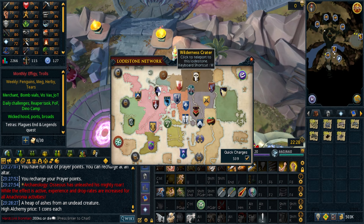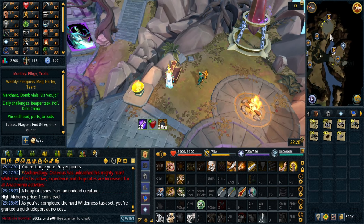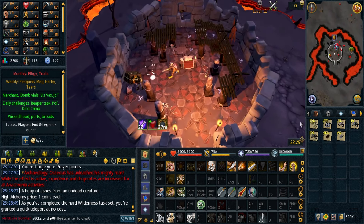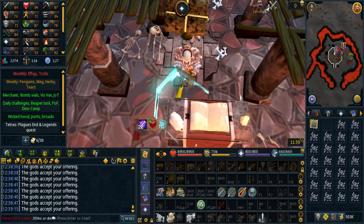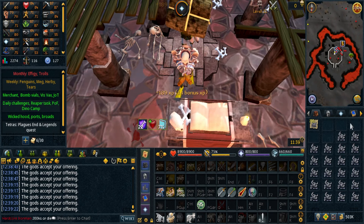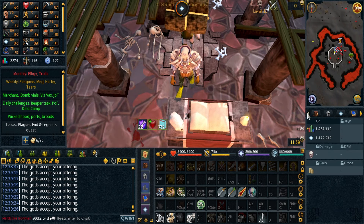For the tier 90 tank tasks I need to kill all God Wars 2 bosses. One of them requires 80 prayer, so I just scoured the bank for anything I can use at the Wieldy Altar. I can also use this banker because of the Wieldy tasks I did earlier. Managed to use up everything but the Wyvern Bones — they seem really bad XP. But yeah I got 1.1 million XP and level 80 prayer.